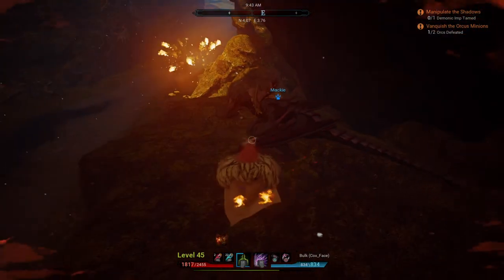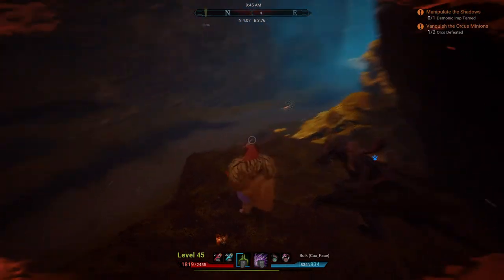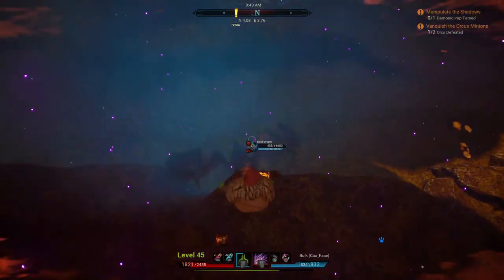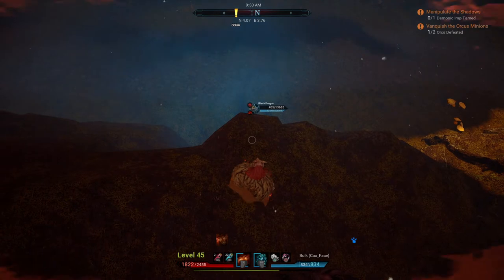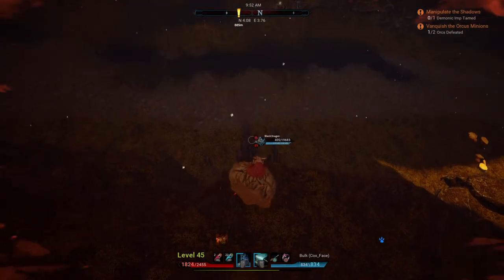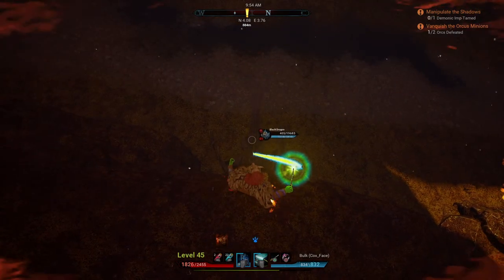These dragons can do both attacks when they're not mounted, but when they're mounted they do the flame blast attack. Getting 400 damage on it — I'll take it. I don't want to accidentally kill this thing. If I can get a hit on it — there we go. Start taming it. At 400 HP it does take a while to tame.